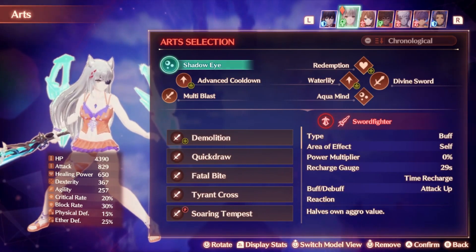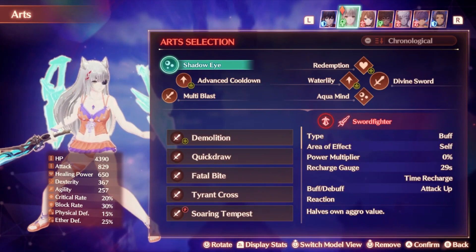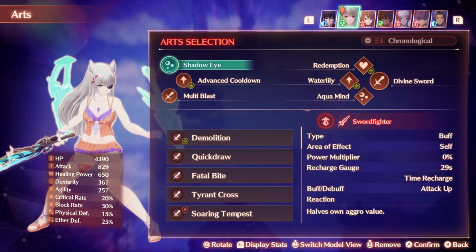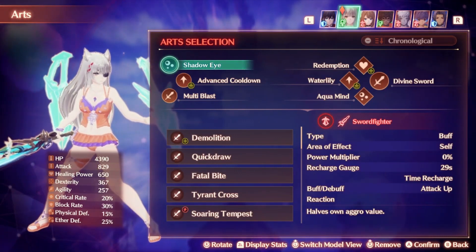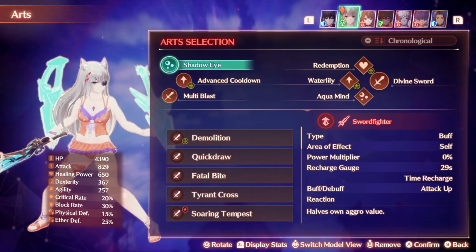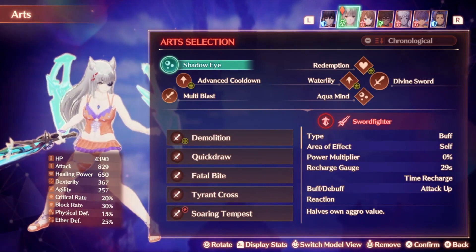For my Master Arts, I'm running Shadow Eye — not for the self-attack buff, but for the lowering aggro value. If you are the healer, it is your job to keep everyone alive, so you want to make sure you're lowering your aggro and getting rid of as much aggro as possible so you do not take aggro yourself. The attack buff is not very useful, but there's not really any better options for art simply because Kevis Master Arts for healers are very limited, which is one of the main weaknesses for Agnes-based healer classes unfortunately.